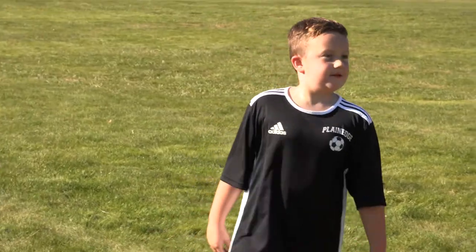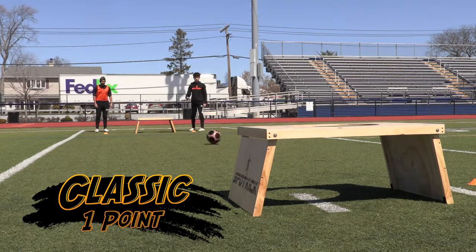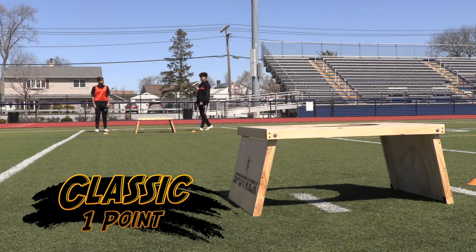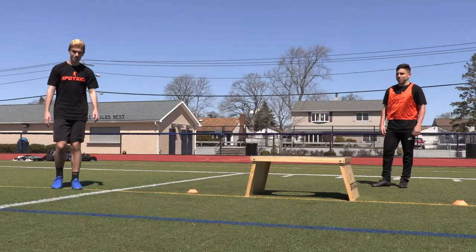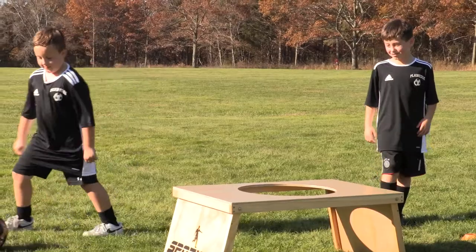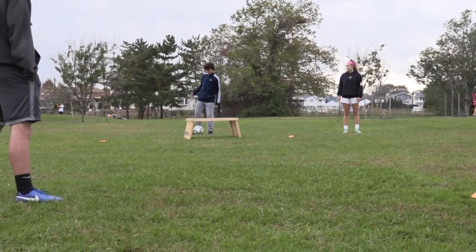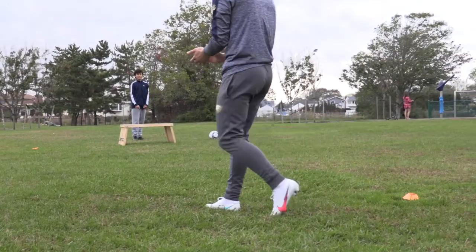In order to score one point, a kicker simply passes the ball on the ground to score a traditional goal, rolling the ball directly through the spot kick goal. The trapper cannot assist on this play. Not only does this scoring option provide an easy goal for younger or novice players, it is also the way most games come to an end, since teams must score exactly 25 points to win.